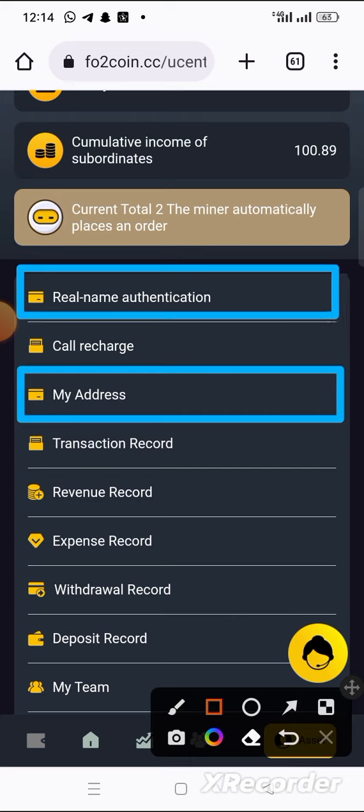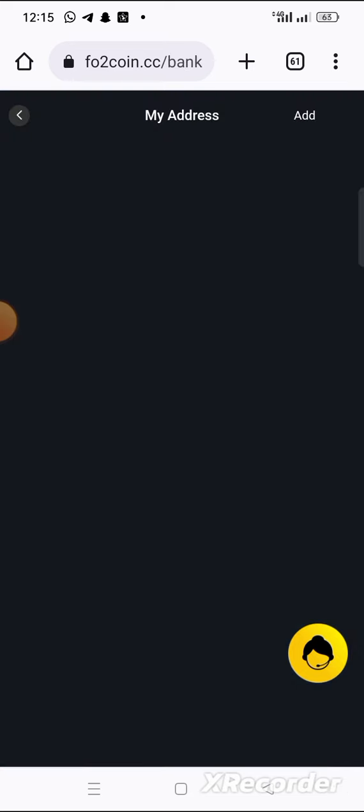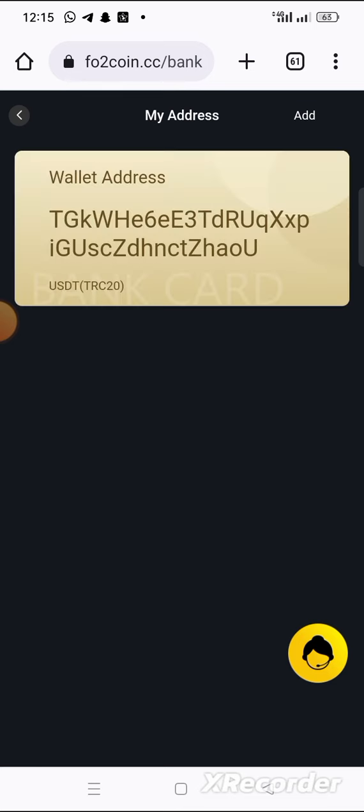Use your ID card to do your identity verification, so that the platform will give you the free mining bonus which gives you up to 10 USDT — like the one I'm about to withdraw right now.